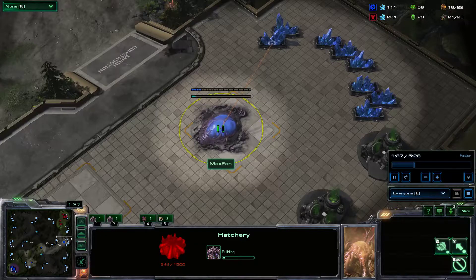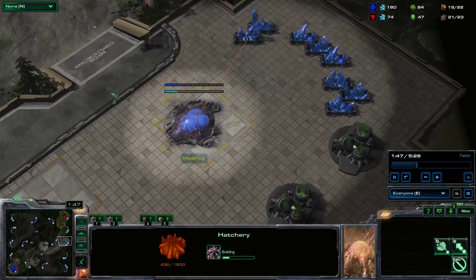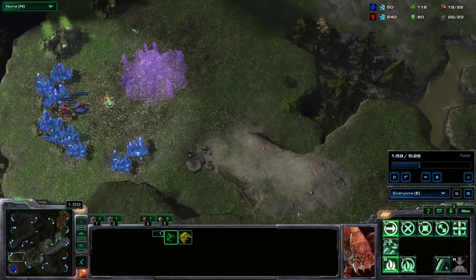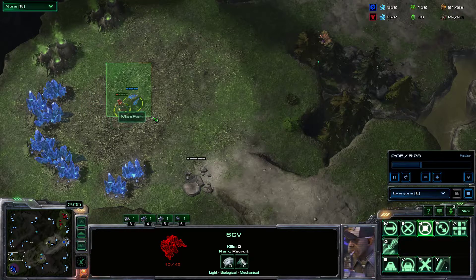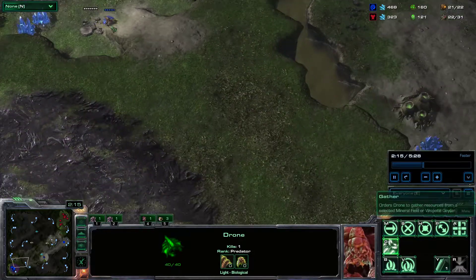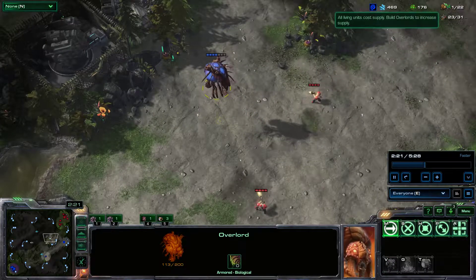I take this base over here. My intent is to use it to make some roaches and some ravagers. I actually screwed this up on the way — my drone was seen by my opponent's scouting worker. He didn't follow it though, so I think I'm still in the clear. I send a drone down here to look like I'm trying to take an expansion, but if your opponent has played enough games they'll know there should already be a base here, so this should be sending giant warning bells in my opponent's head.